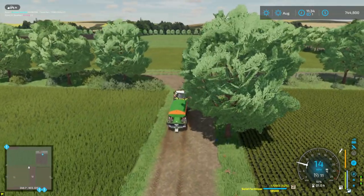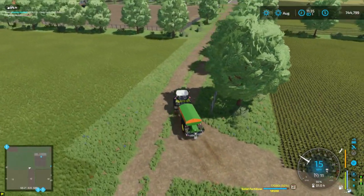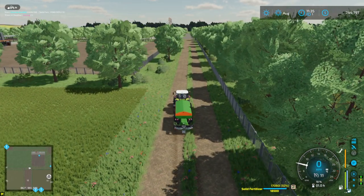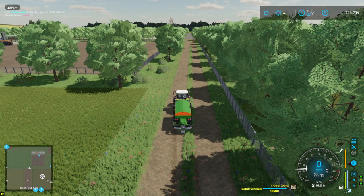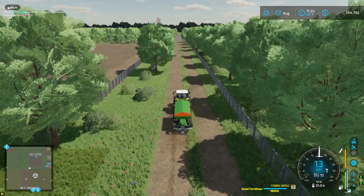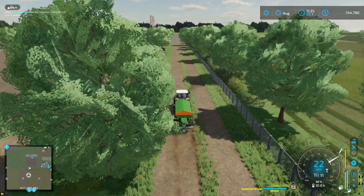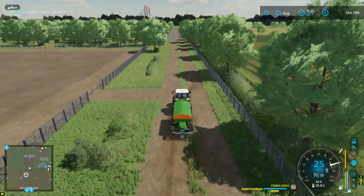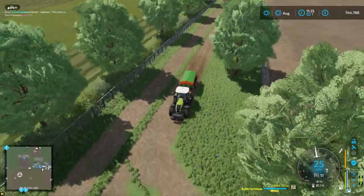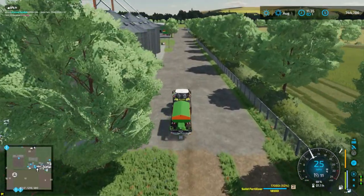Hello everyone, this is Virtual Farmer Ken Bob again. As you can tell, we are driving back — we were doing a contract on fertilizer, working our way back from the field. It looks like our mower is almost done cutting the grass over there, a couple more passes left, and then we'll have to get out there and bail it. So we're getting close on that, which is good.